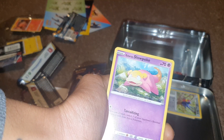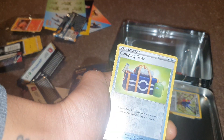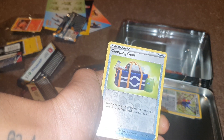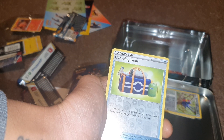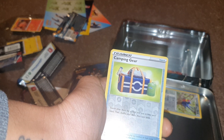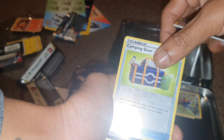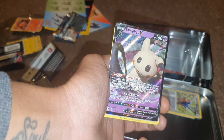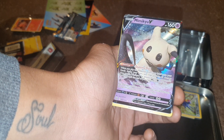Followed up by a Psychic-type Pokémon with a move of Tantalizing — it's Galarian Slowpoke with a Pokédex entry of 79 and 70 health points. Then we have the Camping Gear trainer item: search your deck for a card, put it into your hand, then shuffle your deck — your turn then ends, 122 out of 163. And then we pulled Mimikyu V!